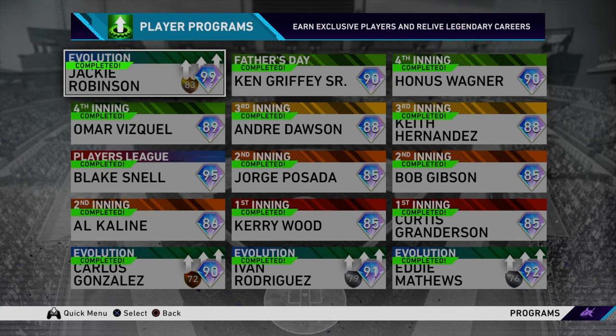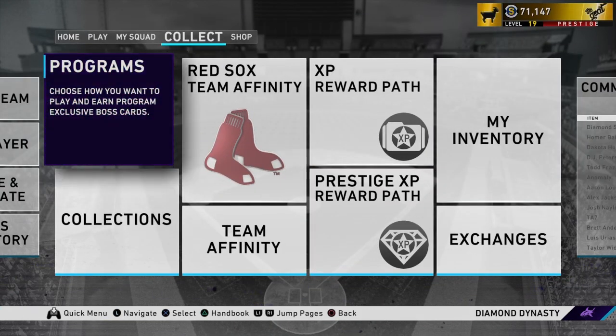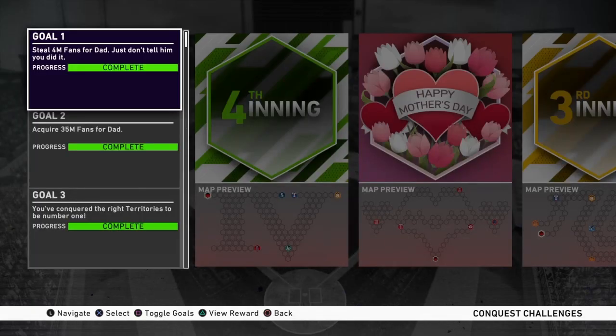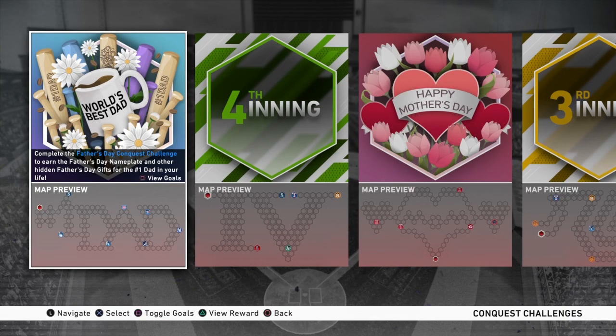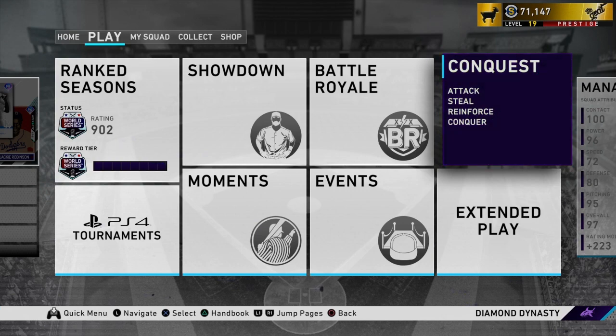That's really all you've got to do to complete Jackie Robinson, and it's not that bad. Stage 4 is pretty simple, so if you guys are already caught up, it's just a matter of time. We also got a brand new conquest map for Father's Day — not too hard, you do have to steal four million fans, but besides that you just conquer the map like usual. There are two Ball in packs in this one, so make sure you get through that even just for the free packs.